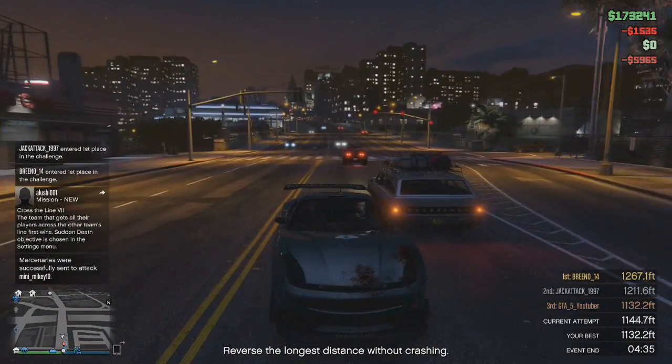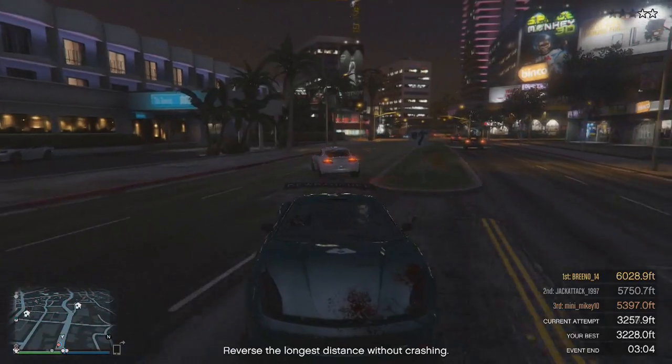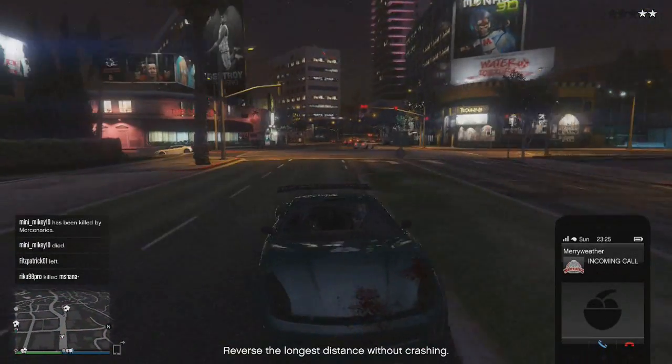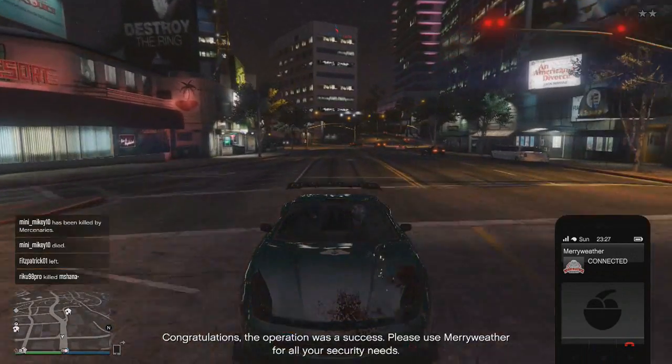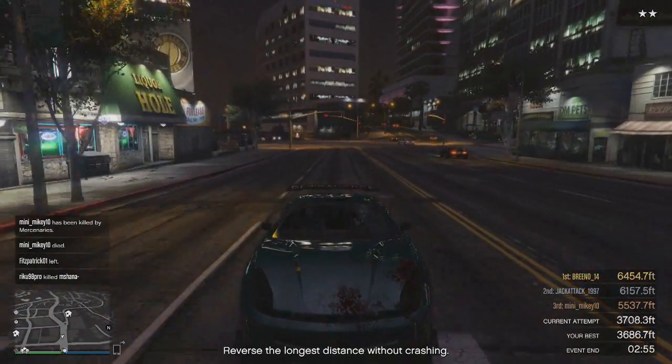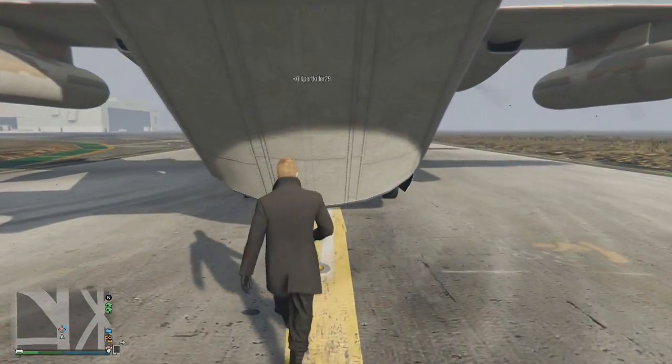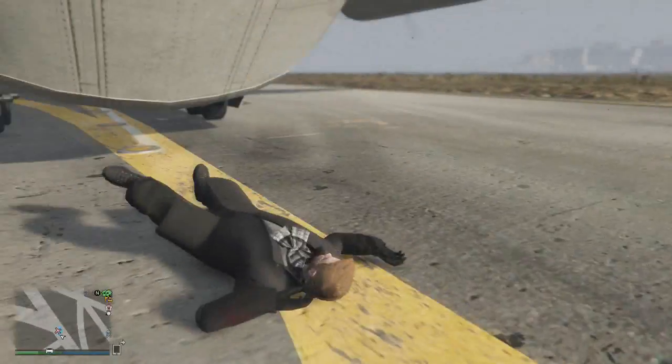I don't want to call this a glitch because it seems more like a trick, because in some free mode events they support the use of airstrikes as it allows more collateral damage and increases the tension. So this could be named as a trick, but if you want to put off your friends in any free mode event, call in the mercenaries and they'll do your dirty work for you.